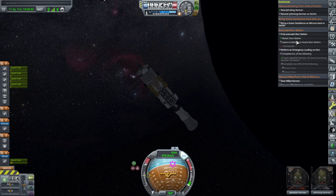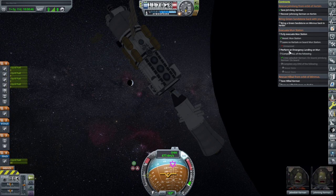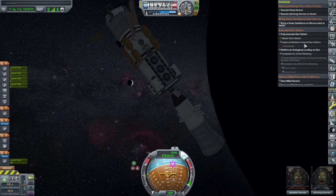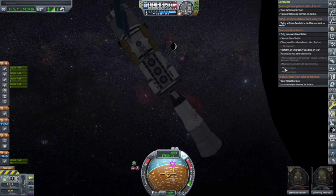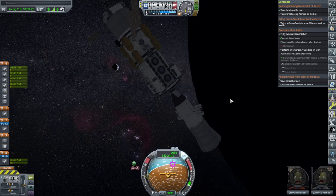What it says is: fully evacuate Moon Station and perform an emergency landing on Moon. I didn't see that part. I was too hasty on the 'leave no Kerbals on board the Moon Station' — I didn't realize that we have to land them on the Moon. I would like to leave them on Kerbin at the end, but we have to land on the Moon. Back to the VAB — we need a lander sent over here ASAP.